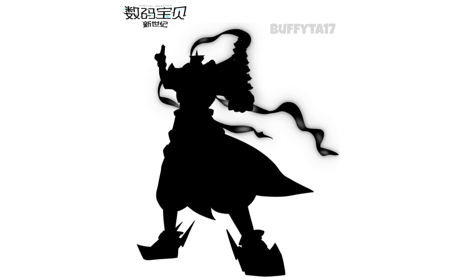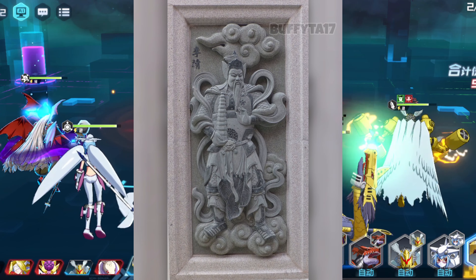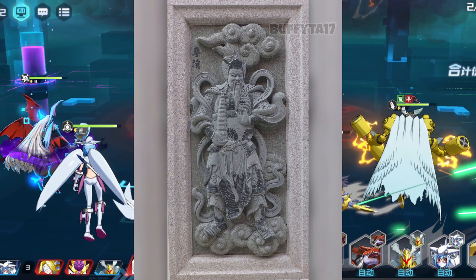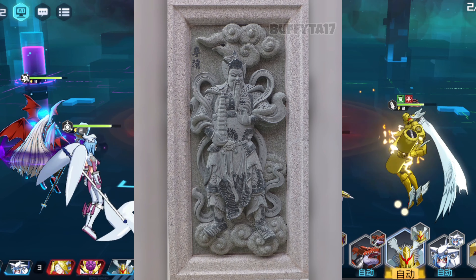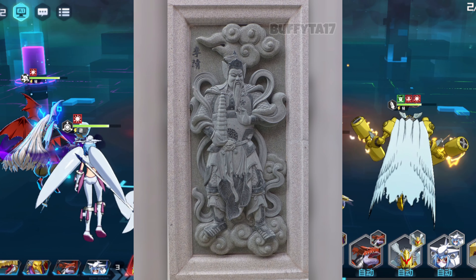The inclusion of this pagoda ability is a unique touch — it adds a layer of mystique and intrigue to the Digimon. The details suggest the character is based on the mythological figure Li Jing, a popular figure in Chinese mythology said to be the commander-in-chief of the Celestial Army.